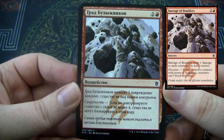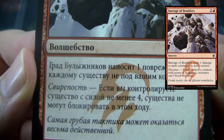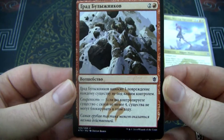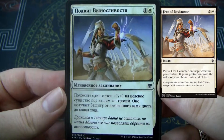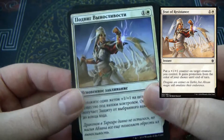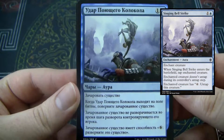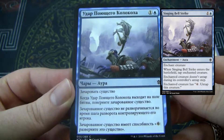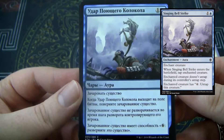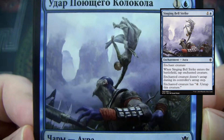I think this deals one damage to every creature without flying, and maybe if you have ferocity — I forgot the mechanic — it deals six damage instead? I don't remember. I should know the names of these. This set was very recent; I didn't draft it that much, even though it is a great draft. I think this one is some sort of pseudo-removal — you pay some mana and tap the creature down, and it doesn't untap during its controller's untap step. You can pay six to untap it. I believe that is what it does.